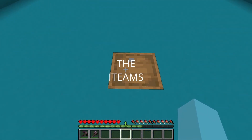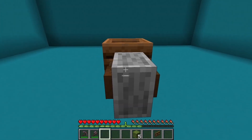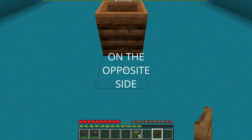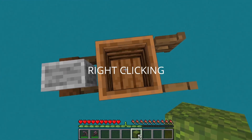Start off by grabbing 1 composter, 1 spruce fence gate, 1 grindstone, and 5 moss blocks. Move forward and place the composter, then place the grindstone so the wooden beams are connected to the composter. Place the spruce fence gate on the opposite side and flick it up. Go on top and place all 5 moss blocks inside the composter by simply right clicking.